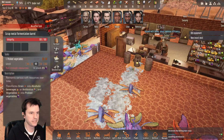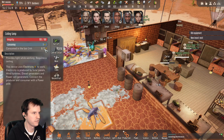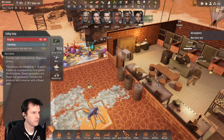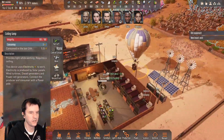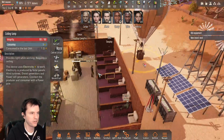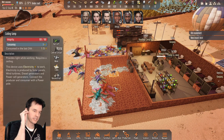Is that ceiling lamp getting powered? Looks like it — yeah, it is. So as long as there's a power line like this connected to the building, all the stuff in the building gets powered. I wasn't sure if this was considered part of the same building, but the answer is yes.